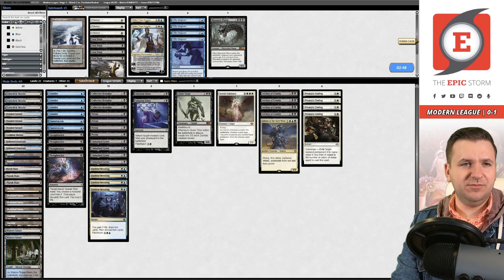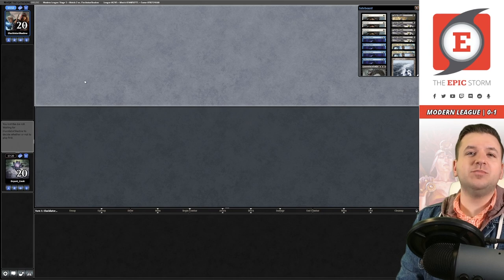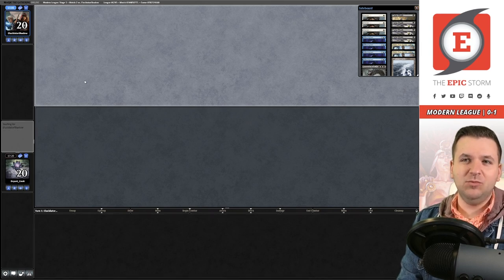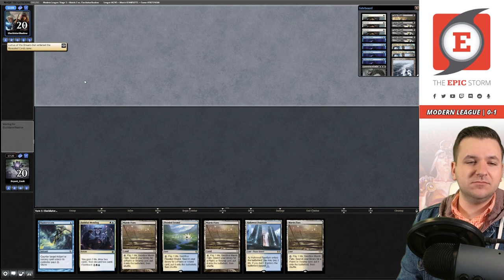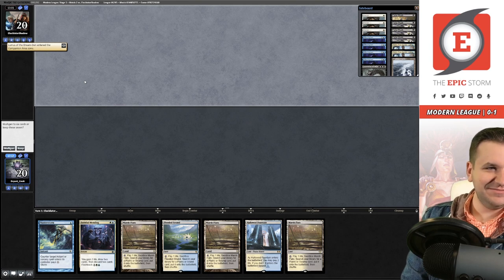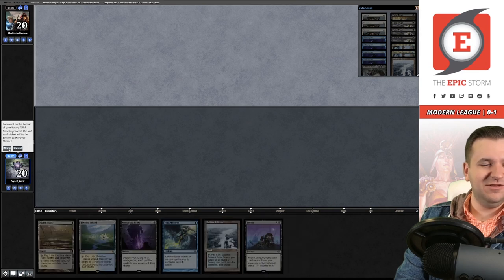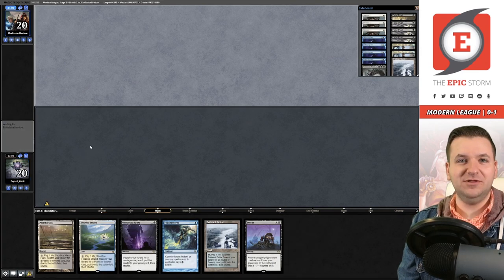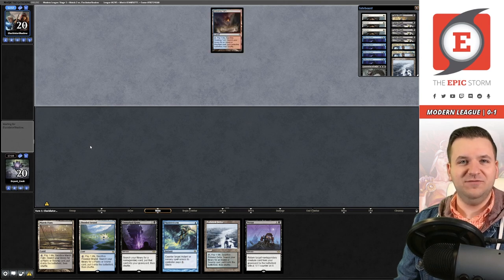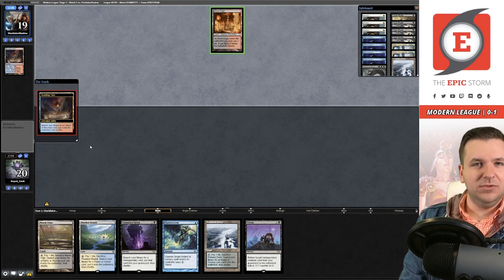I don't think I'll change anything — just resubmit. Collective Brutality sure was brutal there; I loved it, I want to see more of that. I'm not sure if I can keep my opening hand — this feels like a no-keep, I should ship it. The next hand is much better — there's this ugly Planes in it, actually Glorious Anthem, but Plains in general isn't what you want to see.